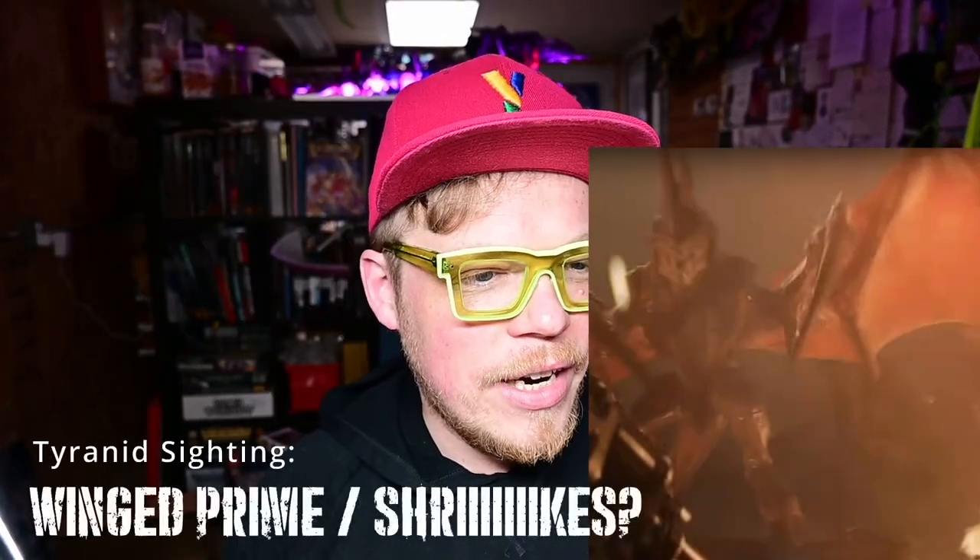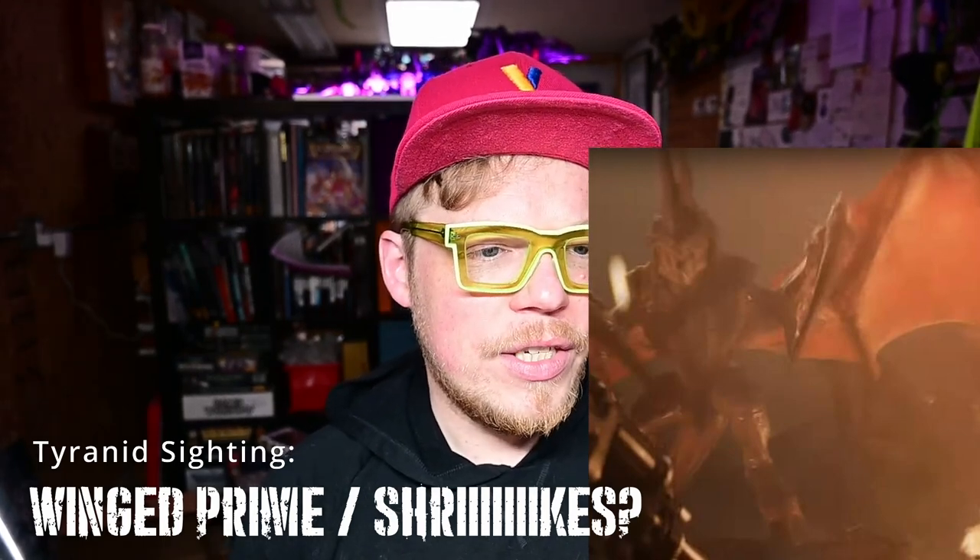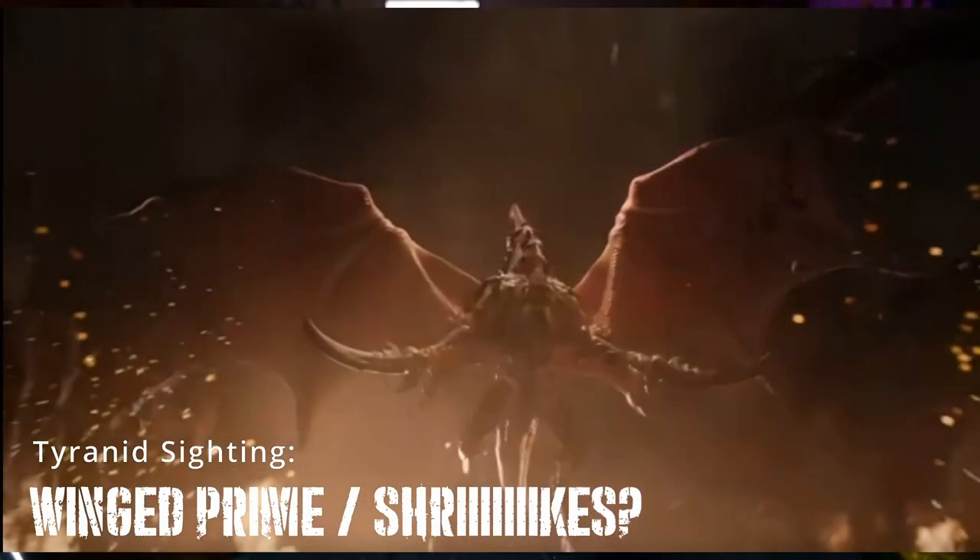I have to admit when I'm wrong - Flynn was right: Shrikes! We got a flying warrior. This has been rumored as the HQ selection for the new 10th edition box set for the Tyranids. It's going to be a winged warrior. We see the wings, one set of scything talons - the wings being the other set of limbs - and a head with a big horn on it. It does look big and beefy. Someone noted this could be a dual kit where we get a new model for a Prime with an option for wings, and this is a good hint that we may well be getting winged warriors, which will make Flynn Hemmer very happy.